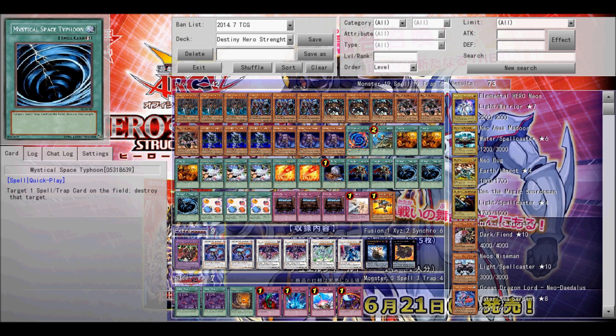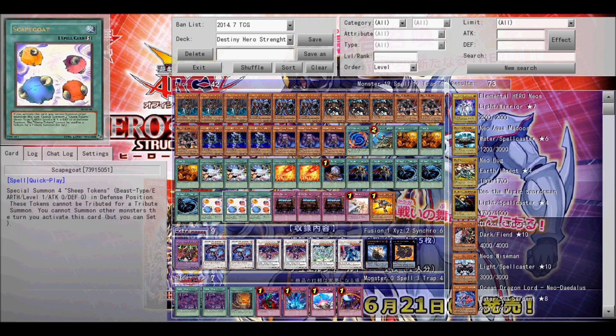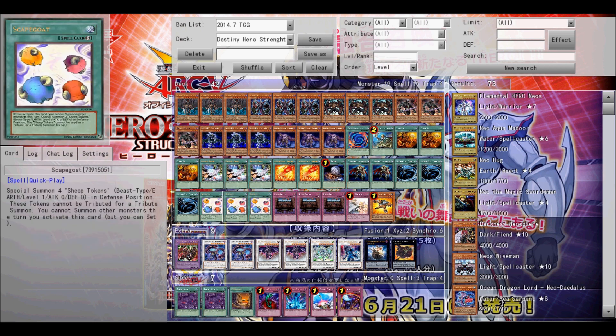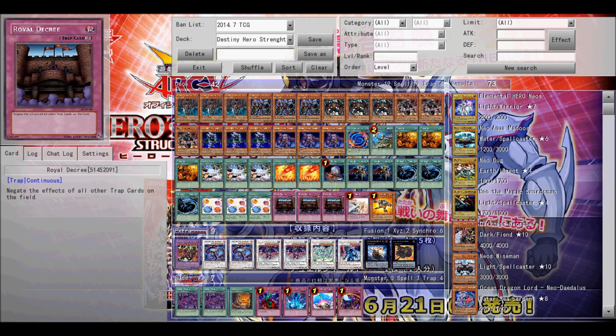Next up is Foolish Burial. It's useful when you need to get either Plague Spreader or Malicious into the graveyard and there's no other way you can do it — you just use this to get one of them in the graveyard and get things started. Next up is Warrior Returning Alive, which is useful because you can use that for Dark Gripher, Malicious, or Destiny Hero Diamond Dude, though it's best to use it for Malicious.